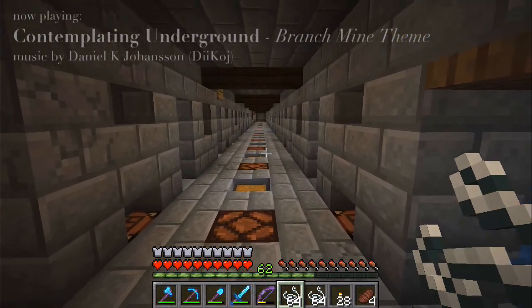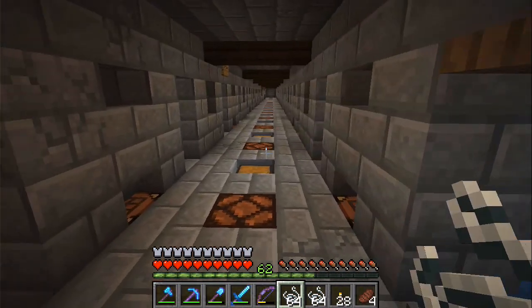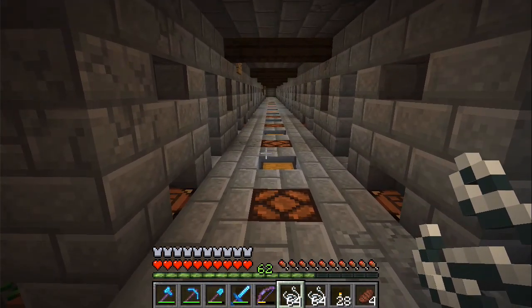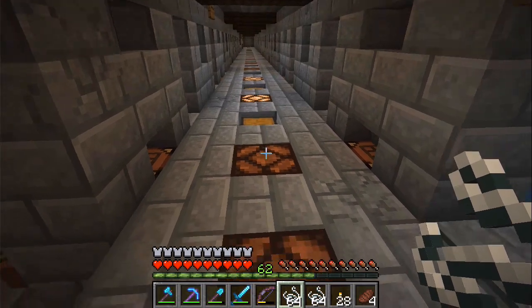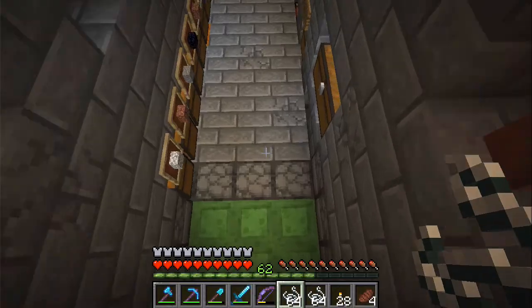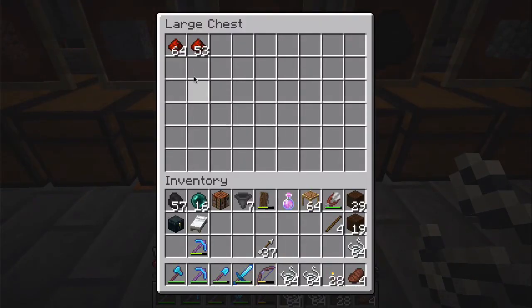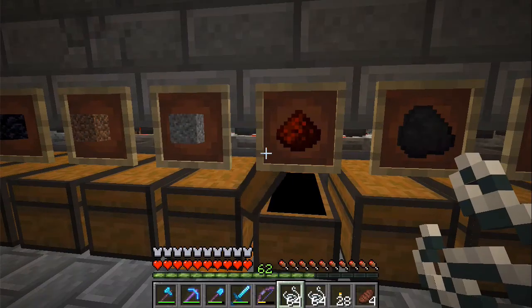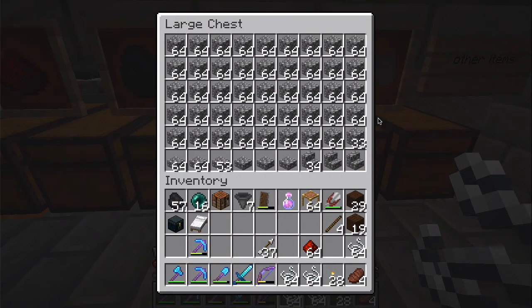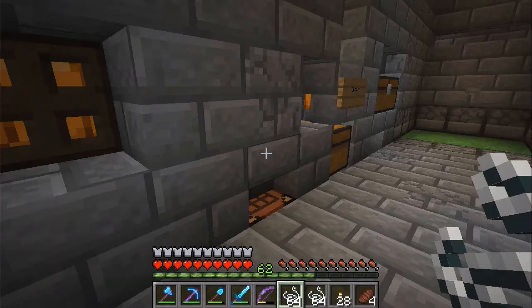And then redstone dust and cobblestone so we can go down into the mineshaft. I still love this minecart that is going under here and triggering the lamps — I think that brings so much atmosphere. There's enough with one stack of redstone. We will need a lot of cobblestone, and we'll make some sticks.